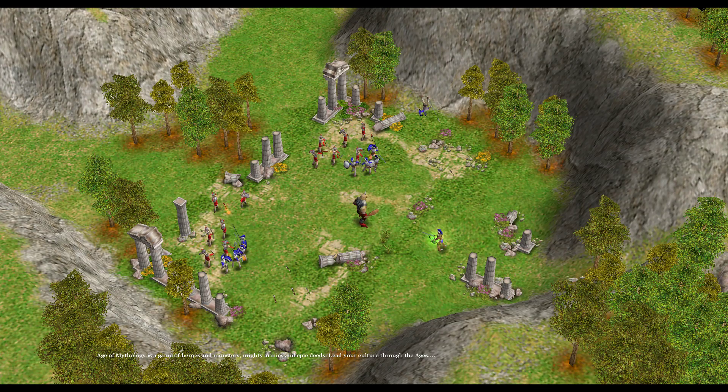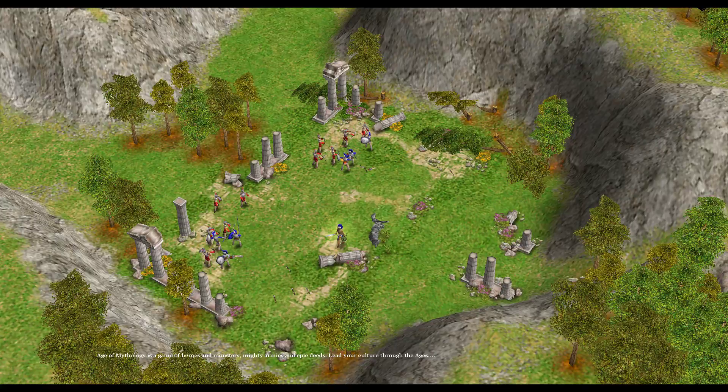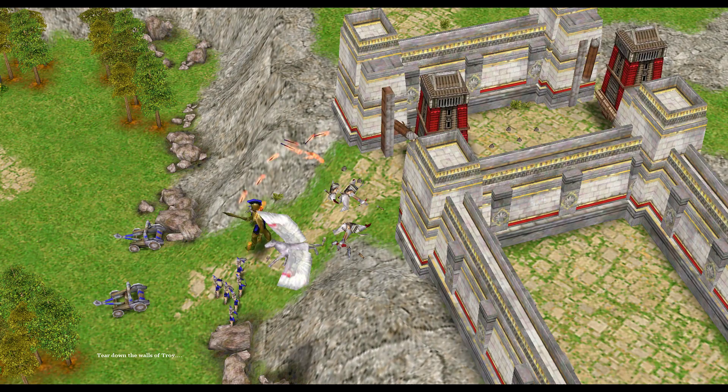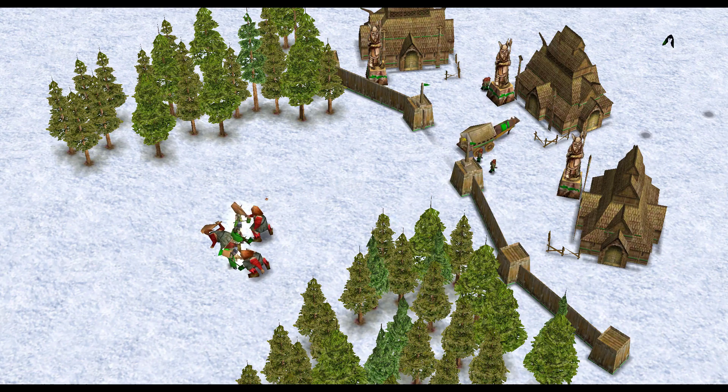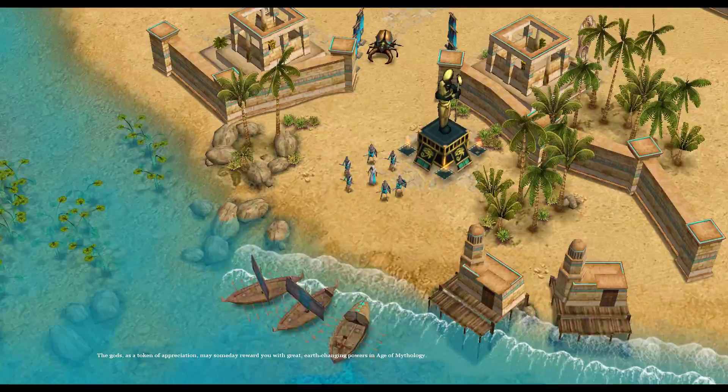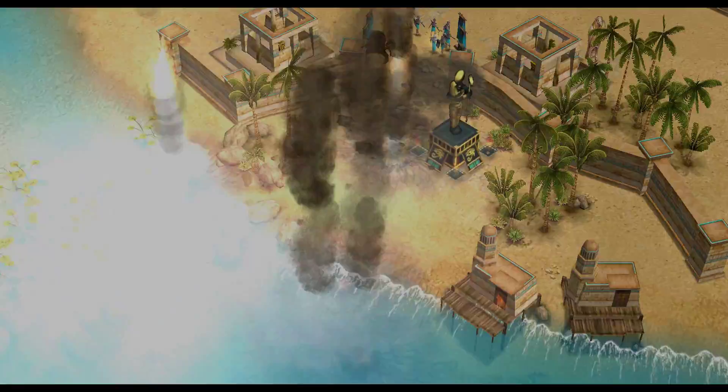Age of Mythology is a game of heroes and monsters, mighty armies and epic deeds. Lead your culture through the ages, from humble beginnings in a small village, to mighty citadels protected by the power of the gods. Tear down the walls of Troy. Battle giants in the frozen wastes near Midgard. And fight armies of Anubites in the shifting sands of Egypt. The gods, as a token of appreciation, may someday reward you with great earth-changing powers in Age of Mythology.